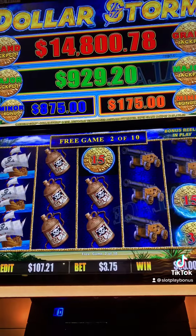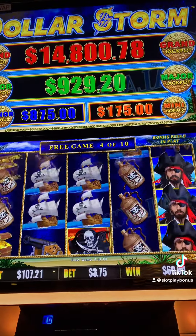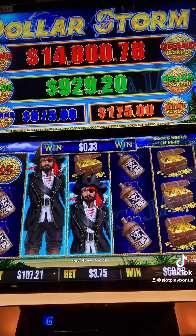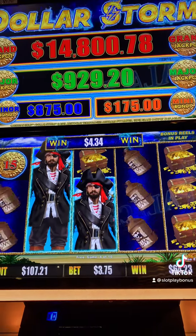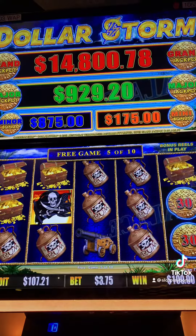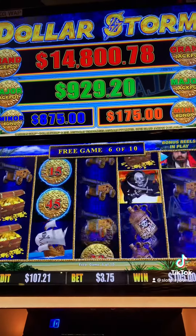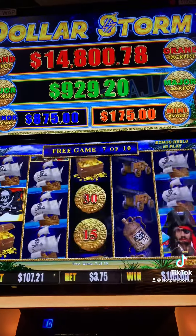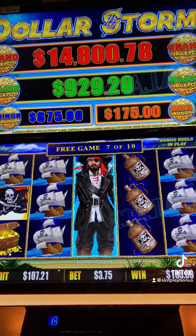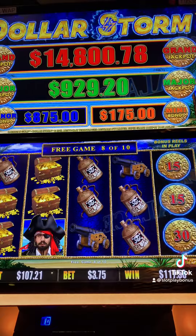All right, here we go. Come on, give me another bonus in the bonus — a really nice line hit would be nice. There we go, there's a nice line hit, very good. A $40 line hit! Another one with the rums. We get three more of those pirate flags, we will re-trigger more free spins. Every time I see a pirate, I'm thinking we're going to get it, we're going to re-trigger — and we don't.